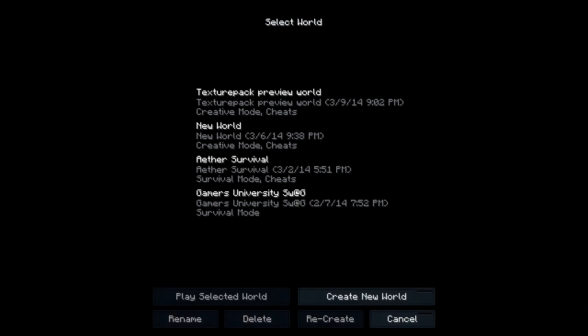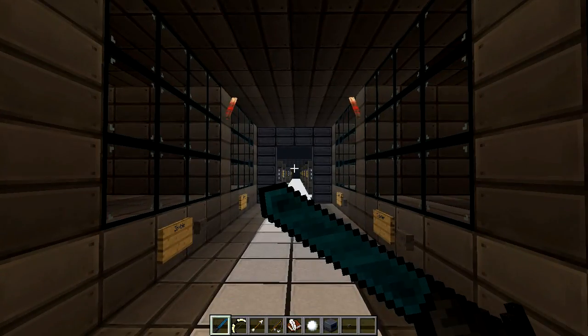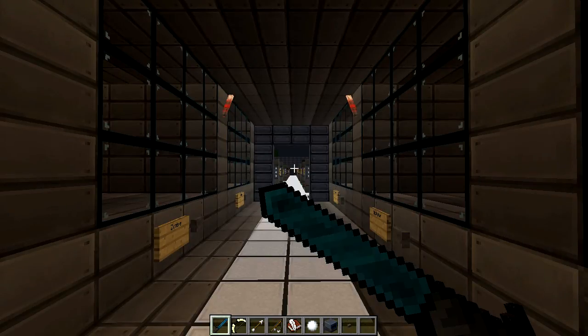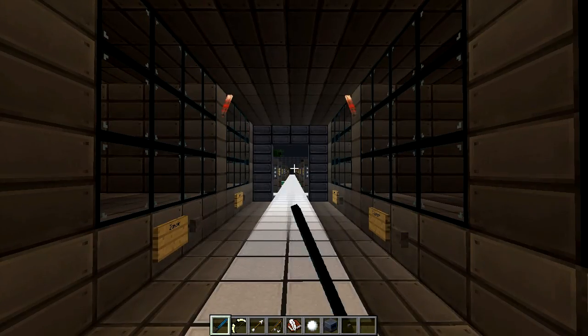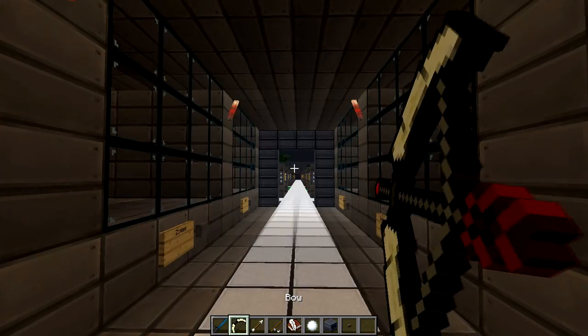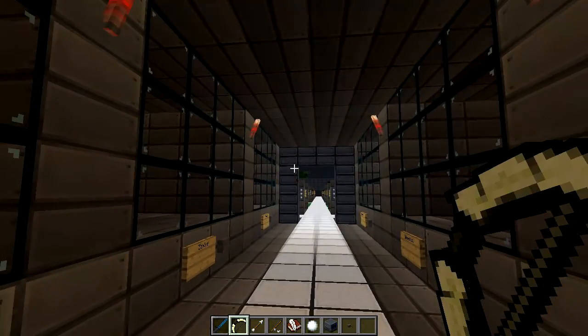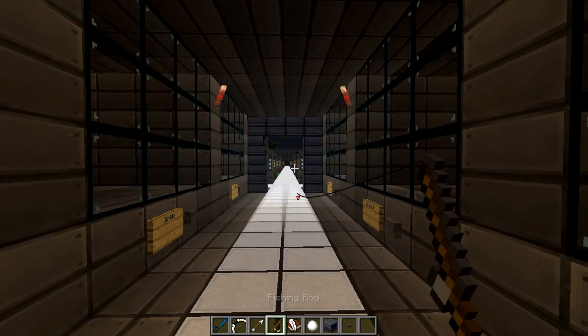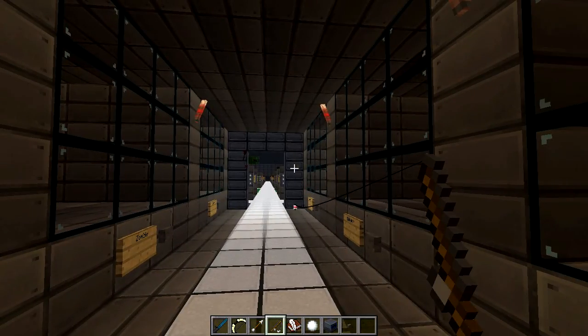We're gonna hop right into our preview world. Starting off, we got a diamond sword that looks more like a machete - long and straight. That bow is looking really nice and white, and the red arrow is beautiful.